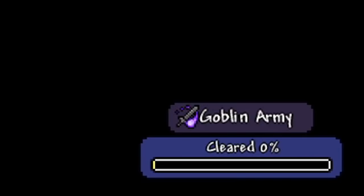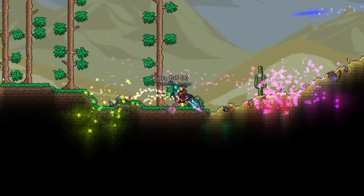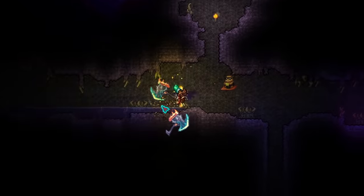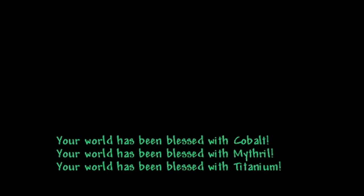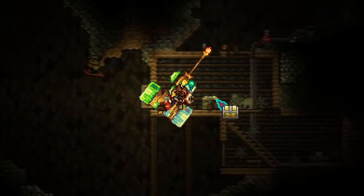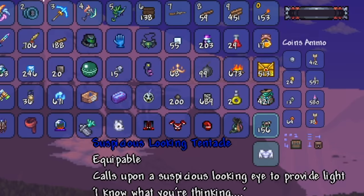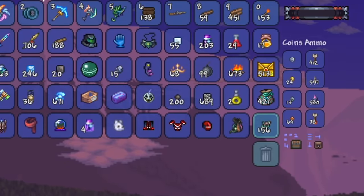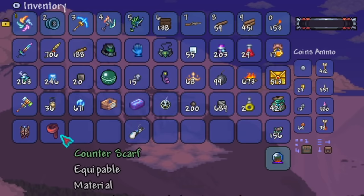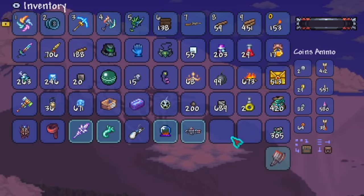As soon as we entered hardmode a goblin invasion started, but with our overpowered weapons we cleared it in just a couple of minutes. I moved on to building houses for new NPCs, then headed to the corruption to break some demon altars since we needed to make a mithril anvil for crafting boss summons. While exploring underground I found a chest containing over 400 expert mode Moon Lord bags. I used as many as I could and ended up stumbling upon a weapon called Infinity — I had no idea what it did.